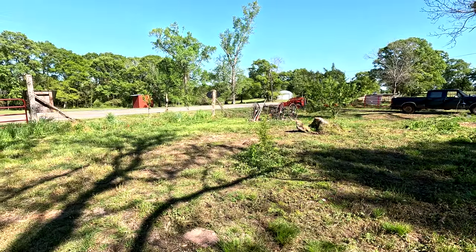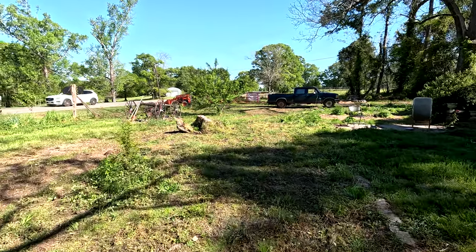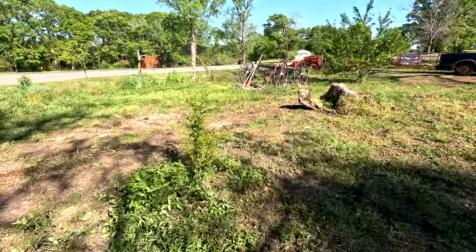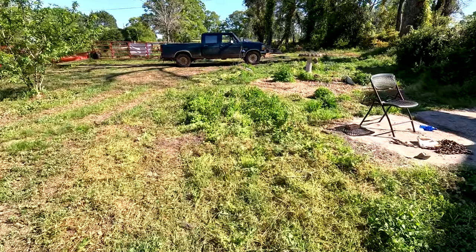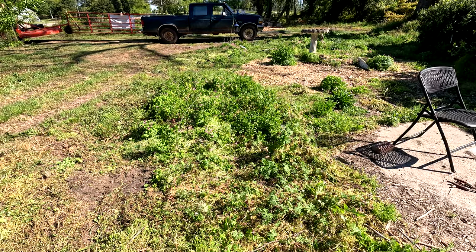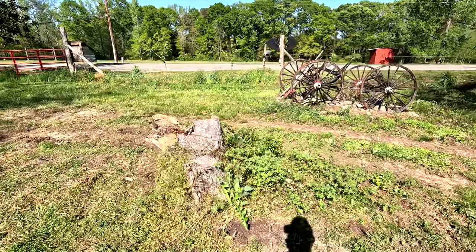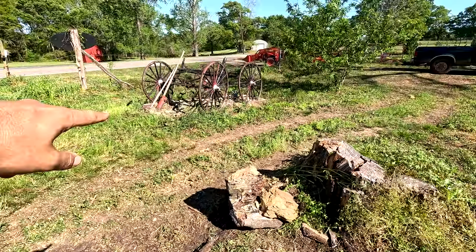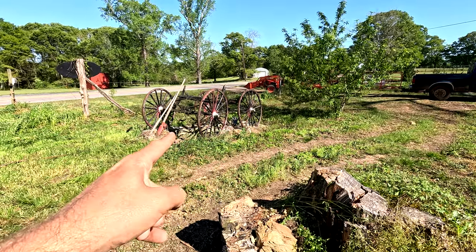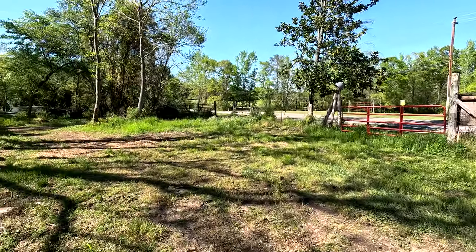We got the front yard mowed pretty good. There's still some detail work needed along the fence lines. You can see some spots I didn't mow intentionally — I've got my trifoliate orange growing here with some native plants around it. This right here is the Old Bird Farm mint patch; we're gonna get that weeded out so just the mint grows there. It smells like mint out here because I ran over part of it. This old stump is finally breaking up so we'll get it out soon. Need to weed-eat around our wagon, which is going to be moved, and still need to do the fence line.